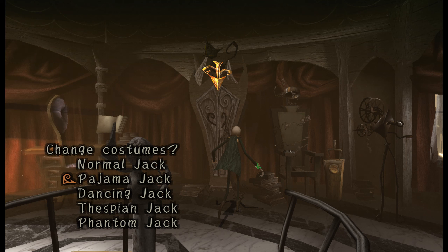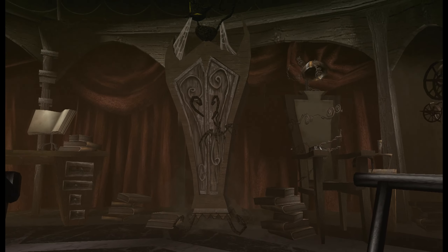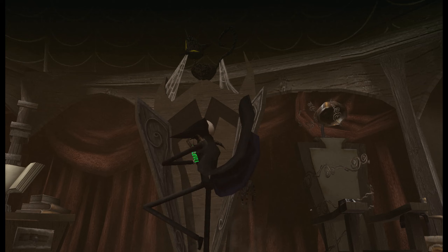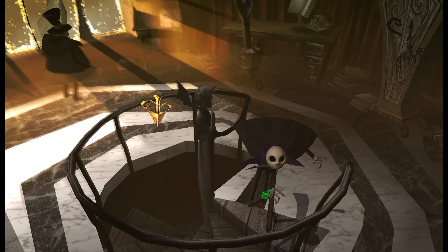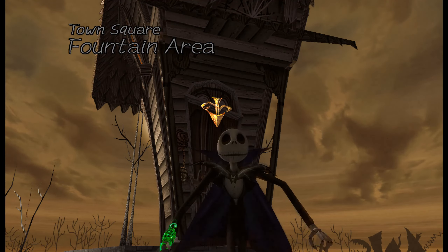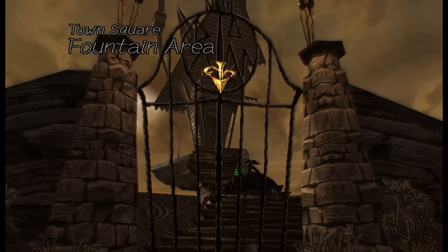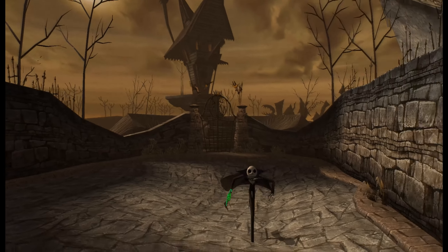Phantom Jack requires S rank on all levels and completing both secret chapters in the game, which we're about to do. He looks like the Phantom of the Opera, which makes sense since this is a musical. Instead of having to work towards unlocking the outfits, you can just put in the code and that'll get it for you.